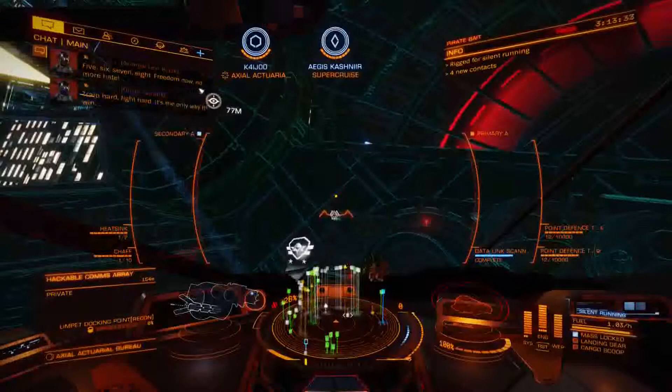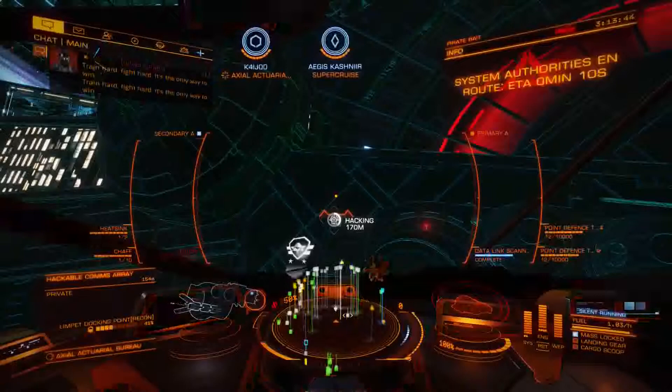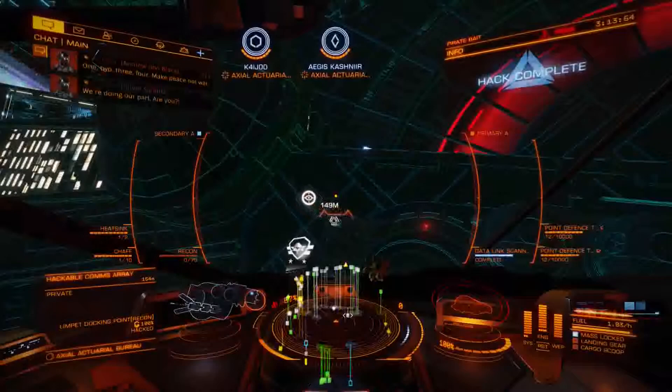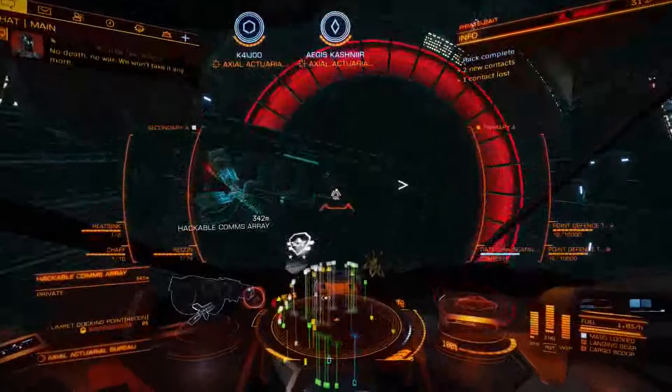You want to be stopped when you're silent running because obviously you're not going to have any shields or anything, and the less you move the less your heat will build. Once it's done hacking you can turn silent running off. This one actually requires two, so I'm going to switch sub-targets to the other port and then go silent running again and send another Recon Limpet.